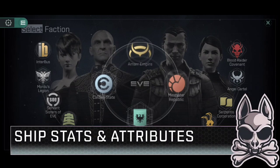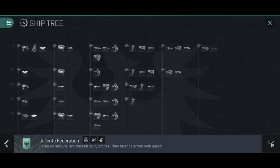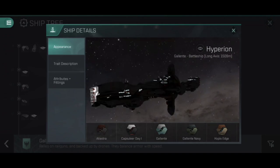The Hyperion is a Galente Federation Tech-10 Battleship, and alongside the Kaldari State's ROK, the Minmatar Republic's Maelstrom, and the Ammar Empire's Abaddon, it makes up the four tanky Tech-10 Battleships. The ROK and the Abaddon have bonuses to their resistances, whereas the Hyperion and the Maelstrom get bonuses to their active tank — we'll talk about that more in just a moment.